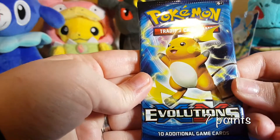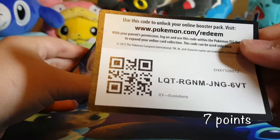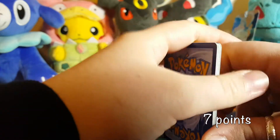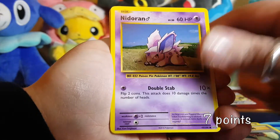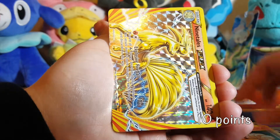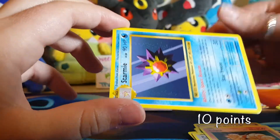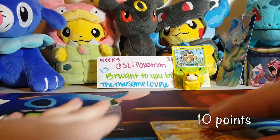Alright guys, now we have our bonus pack, which is Evolutions. Man, maybe I should have used the bonus pack last week. There's the code — oh no, these bonus packs haven't done anything for me so far. We have a Switch, Blastoise Spirit Link, Pidgeot Spirit Link, Nidoran, Poliwag, an Energy, a Rattata, Vulpix — and we got a Ninetales Break! That is another three points! We're going to finish it off with a Starmie regular rare.